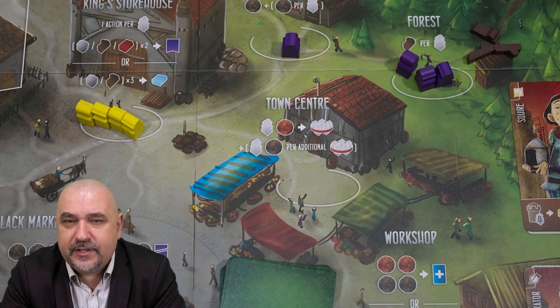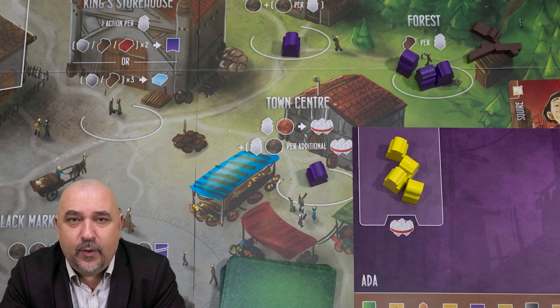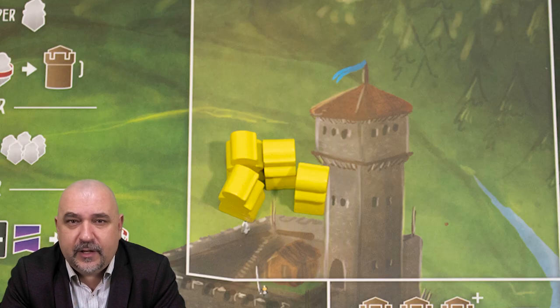The same is true for Architects of the West Kingdom, which doesn't have a refresh phase. You can keep placing workers from your pool of 16 onto the board, but eventually other players will arrest them and take them away, and you have to take an action yourself to reclaim them.